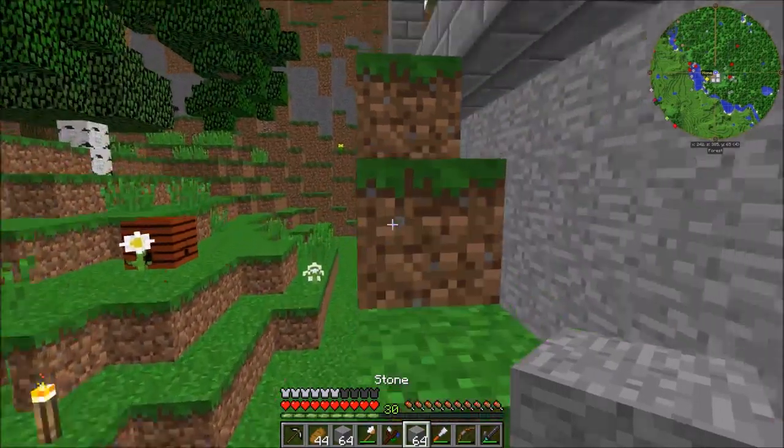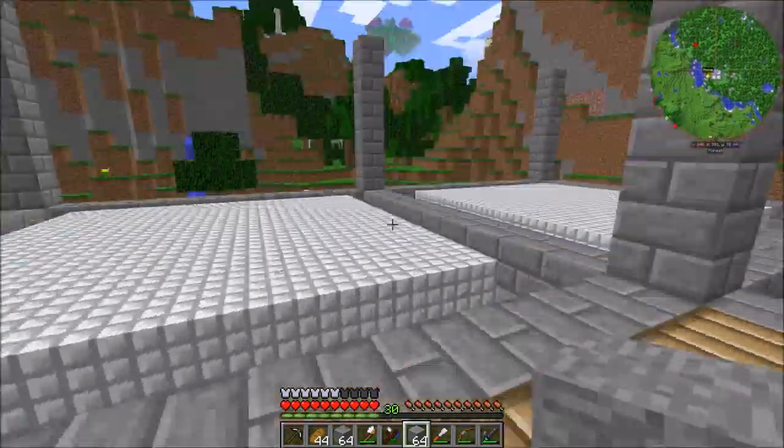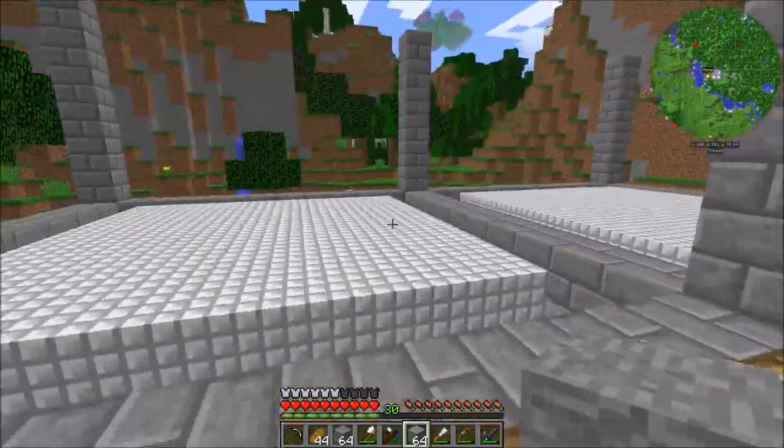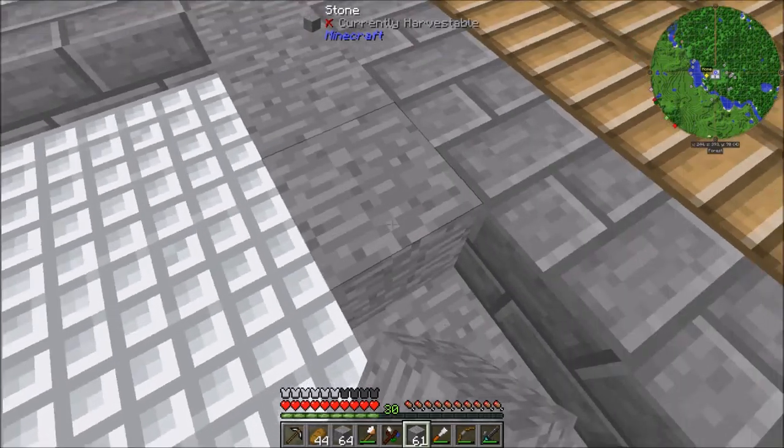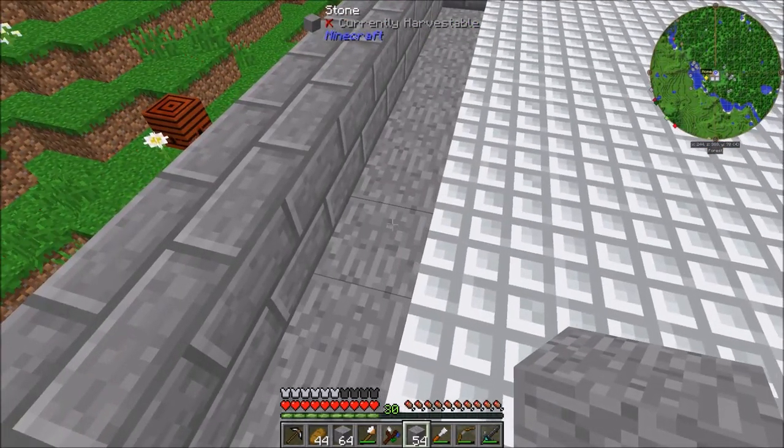Let's just get started. Last time we basically just made the start of the second floor. So the first thing we want to do is actually fill in the walls like we did on the bottom with the stone. Basically we're doing the same exact thing, except it's going to be on the bottom floor.